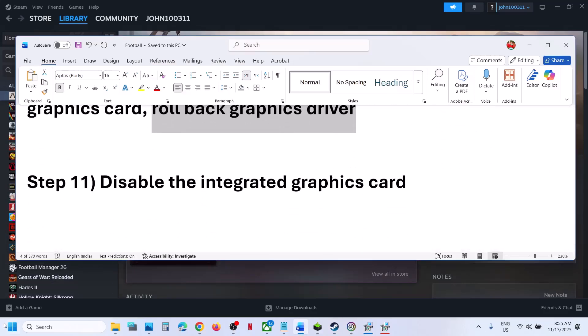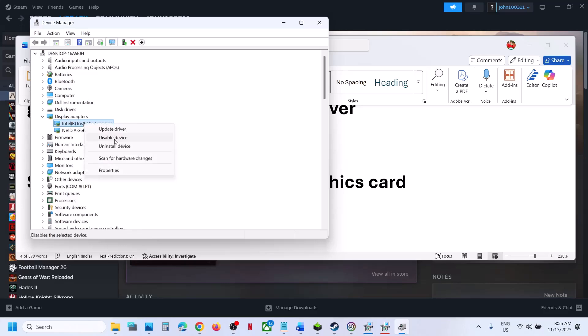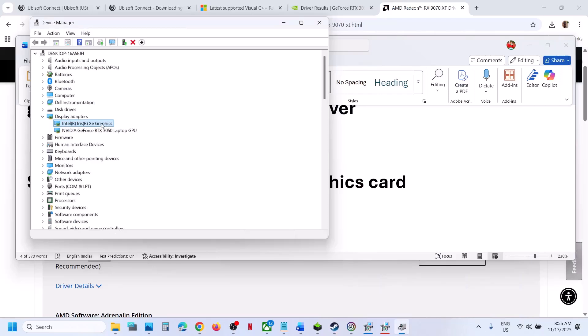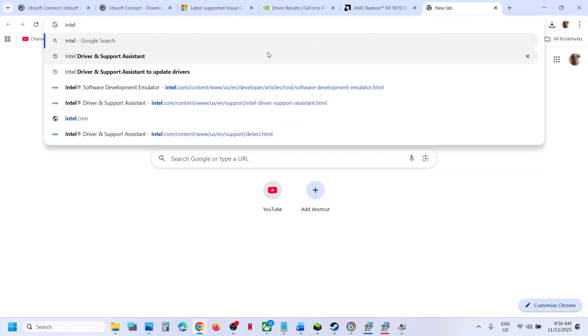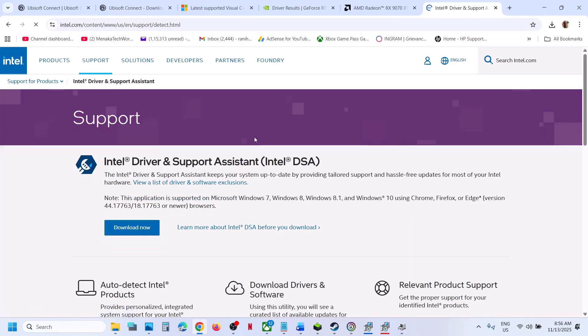The next step is to disable the integrated graphics card. Open the Start menu, go to Device Manager, expand Display Adapters. Right-click the integrated graphics card (e.g., Intel) and select Disable Device, then relaunch the game and check. If that doesn't work, re-enable the device.